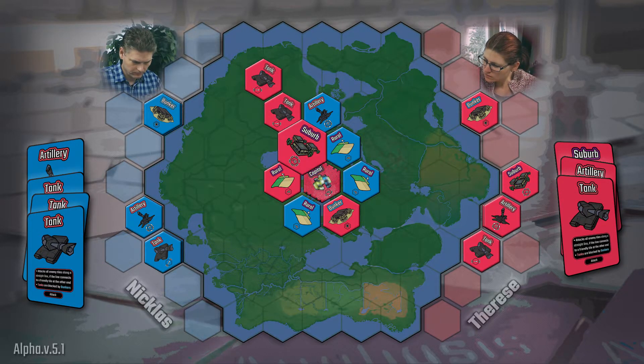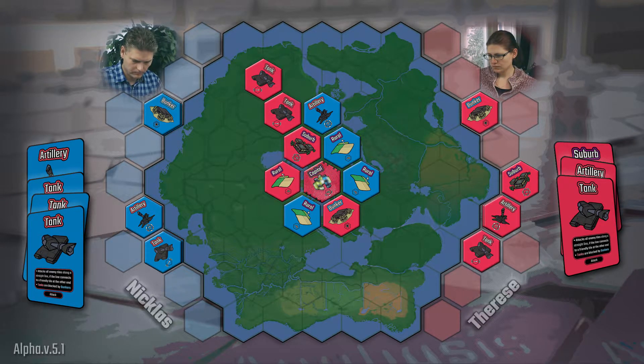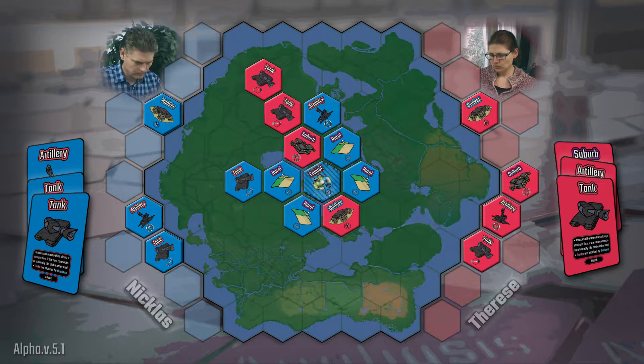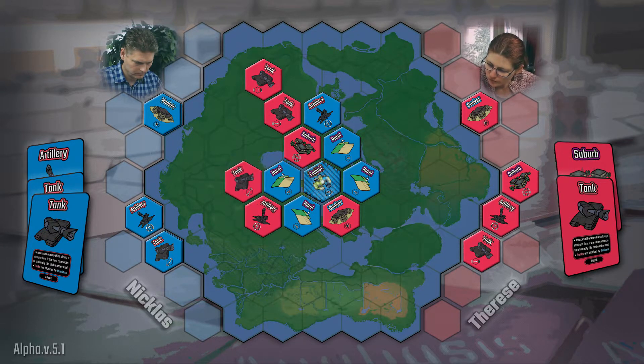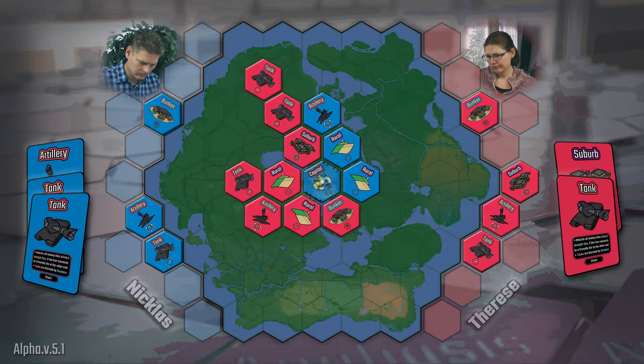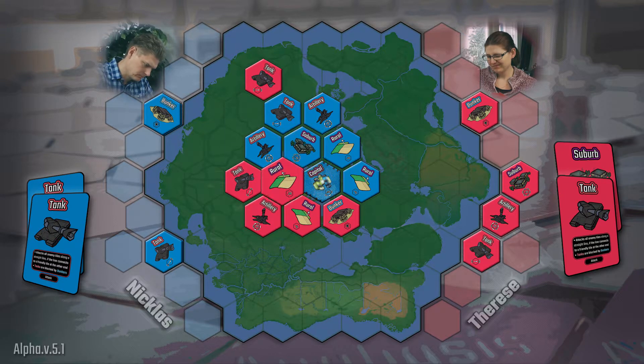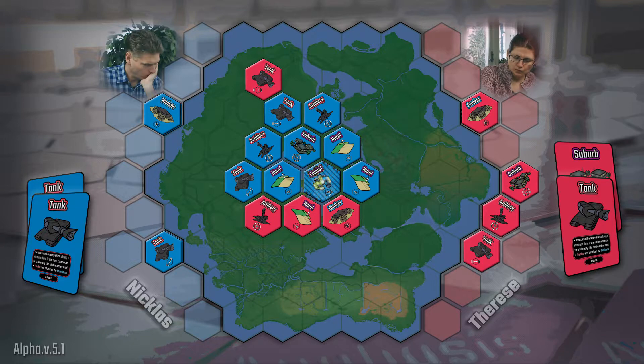When you have three tiles in this formation, it will always be tempting to attack with an artillery. However, in this case, it would close the only current opening towards the capital. And sure enough, this is what it goes for. At first glance, this also seems to be an ideal artillery spot, though it does give the blue player an even better option. And this happens — some things that seem good can easily backfire.